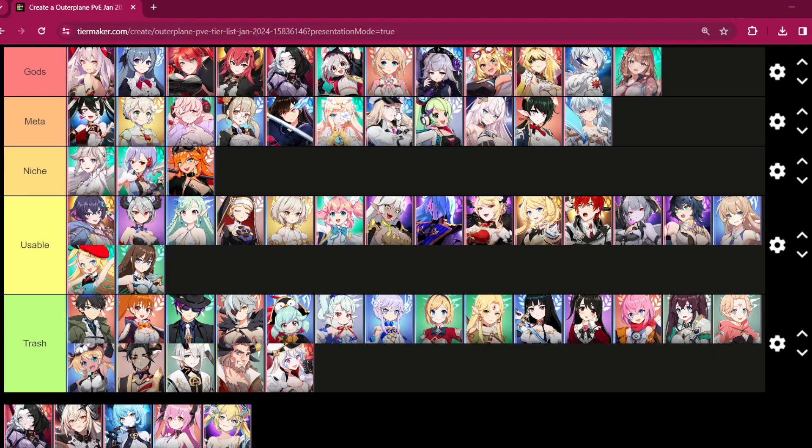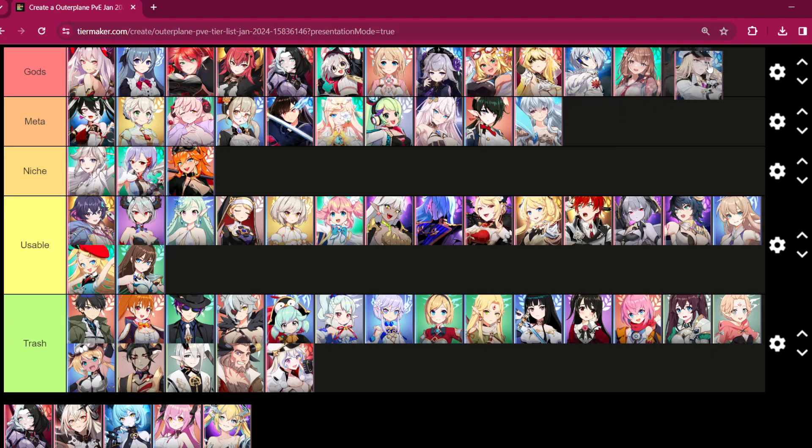Veronica — after playing a lot more of early game on my new account, I think Veronica is pretty good. No one does what she does. I think I was mistaken putting her in just meta. Getting her at nearly six stars off the bat makes her such an asset. There are many tower mode floors where Veronica saves me. She goes hard in Mateos and anywhere you need protection. Story mode with her feels like a cakewalk — Veronica definitely deserves an upgrade to god.